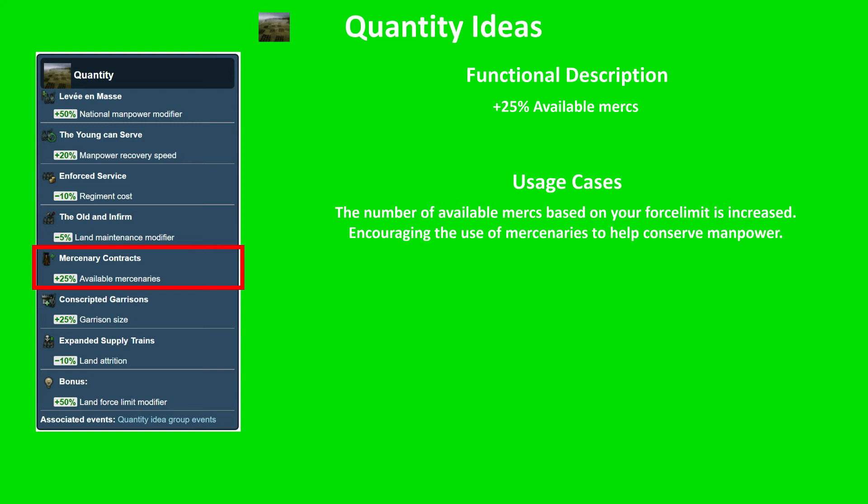How do you best use mercenaries? You best use mercenaries in high attrition locations, when you need to quickly raise an army in a distant location, or in a location with extremely high autonomy which affects regiment raise speed. This encourages you to use mercenaries to help conserve manpower, as this is the manpower idea group.